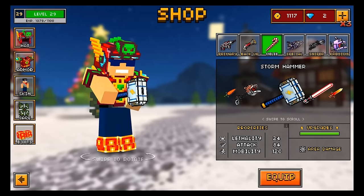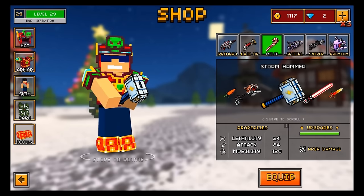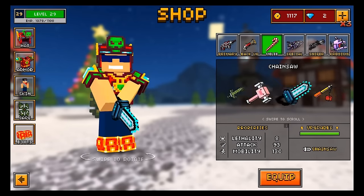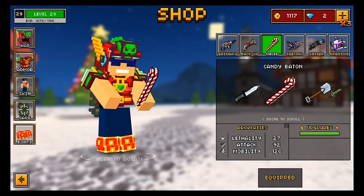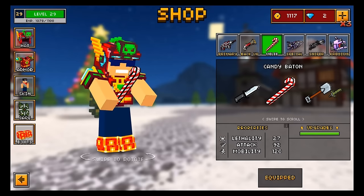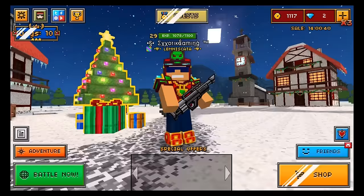When we look at the stats, the Storm Hammer has a 24 lethality, an 84 attack, a 120 mobility, and it has a small area damage. The Candy Baton does not have that area damage, but it does have a higher lethality set at 27, a higher attack set at 92, and the same mobility at 120.